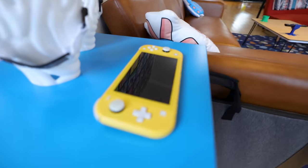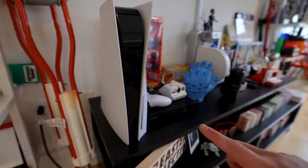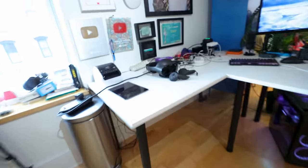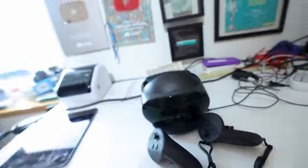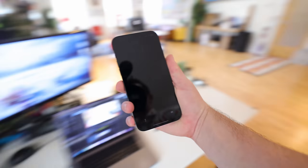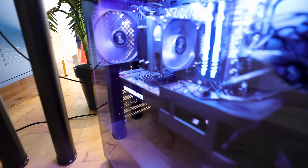Let me show you around the studio real quick. Over here we've got my Nintendo Switch - I usually use this when traveling. On the other side of the studio we've got my PlayStation 5, for console games on my big screen. I even have the brand new Oculus Quest Pro - this thing is beautiful. I'm also a big mobile gamer, and down here under my desk we've got my gaming PC.